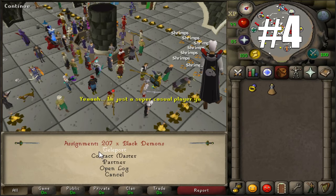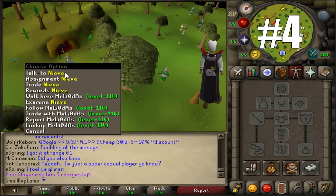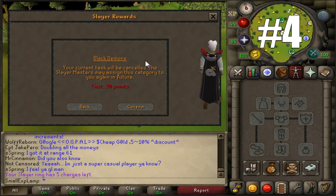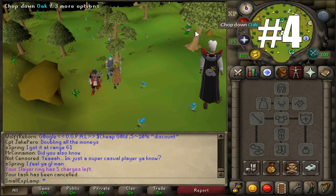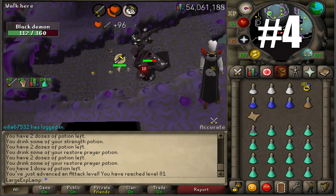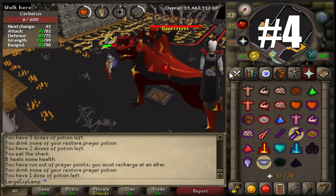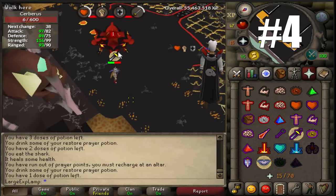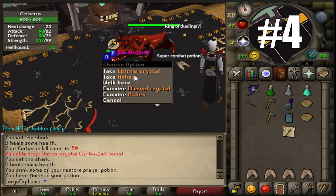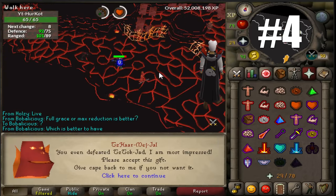Coming in at number 4, we have the Slayer skill cape perk. Slayer is really a lifestyle — after hitting 99, most players stop doing a skill unless going for high scores. However, with Slayer, it becomes the way you live when you play RuneScape. It's profitable, and you're always doing something different so it always feels new. That's why a lot of people go on past 99 Slayer, which is why this skill cape perk is useful. The perk gives a 10% chance of being assigned the same task you were just given, which is very helpful for people seeking money from tasks like gargoyles, wyverns, or boss tasks, or looking to build boss kill count, chase a pet, or get certain drops — especially for Iron Man.